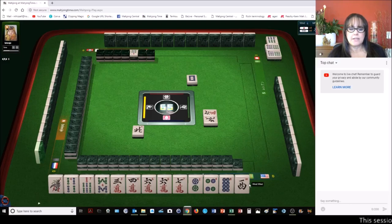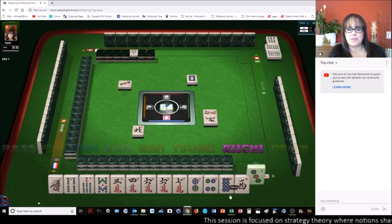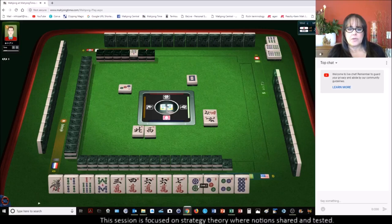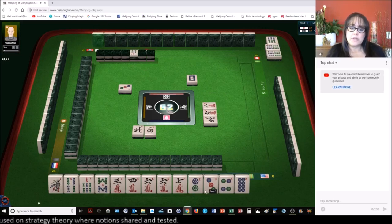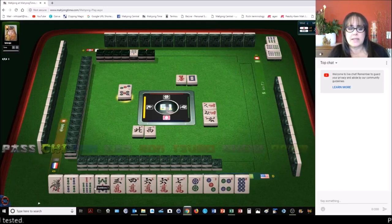We only have one three — potential pone there, there's a potential chi with that three dot, but I want to try to stay concealed. Now we need to just get rid of this one bam and we'll have all symbols. We have a chi with the two three four, potential with the cracks, and even a potential with the seven eight side wait. We're going to pass on that.